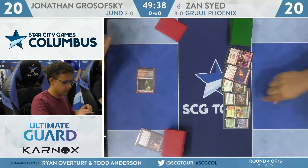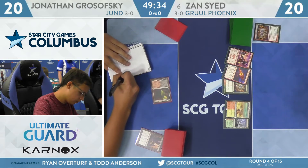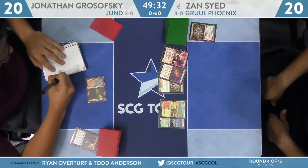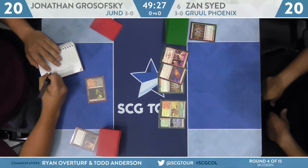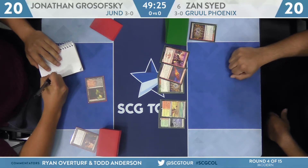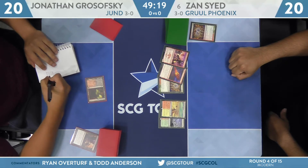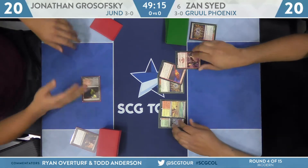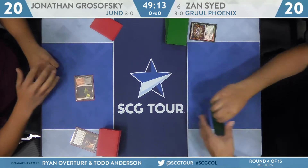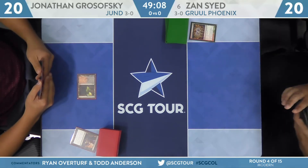Getting a look at what appears to be a mulligan to six as Inquisition targets Zan. We see a hand of Sunbaked Canyon, Wooded Foothills, Lava Dart, Monastery Swiftspear, and two Manamorphose. Interesting take for Grosofsky — he's going to pick one of those Manamorphoses. Those just cycle, but sometimes they do some really powerful stuff. Grosofsky probably has a spot removal spell and just wants Zan to go turn one Swiftspear so he can kill it.